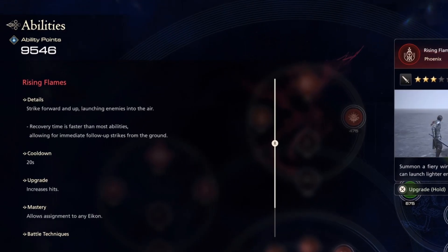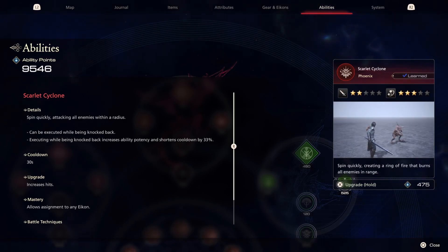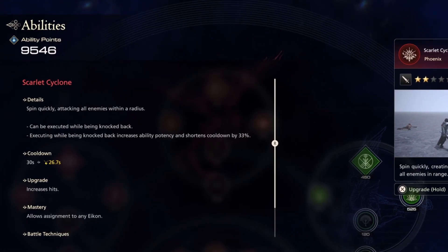Another quality of life improvement is showing us the cooldowns of our abilities. You can now see all the cooldowns by pressing triangle to see more details. The game also automatically calculates any accessories that lower cooldown, like Breath of Fire for Scarlet Cyclone.